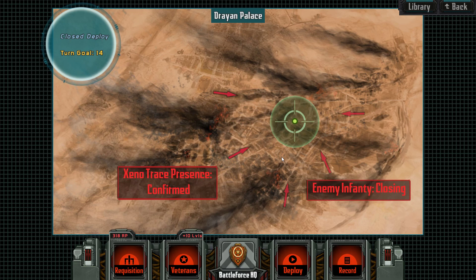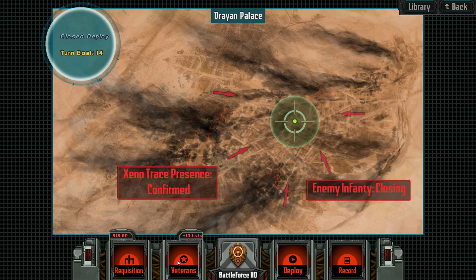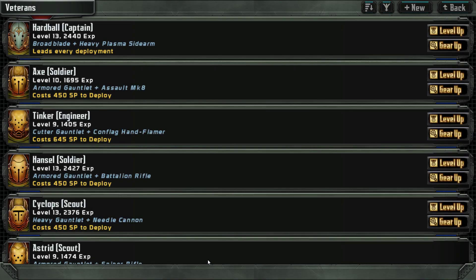Hello tacticians and strategists, templars and spaceship pilots! Welcome back to Templar's Battleforce, playing hardball. We've beaten a lot of nasty guys with their rocket launchers and other stuff, so we got a lot of levels and can invest a lot of requisition points. I thought I'd do it on camera so you get an impression of how this is done.